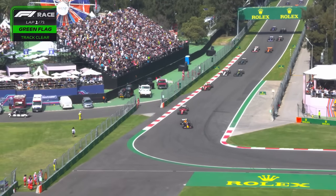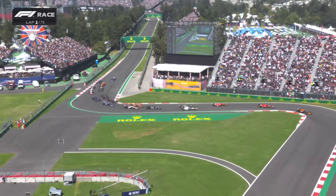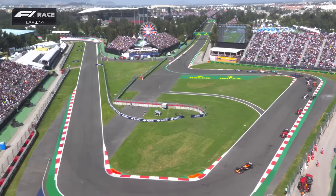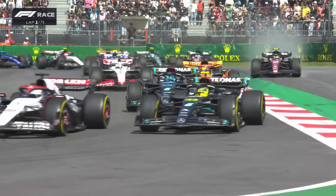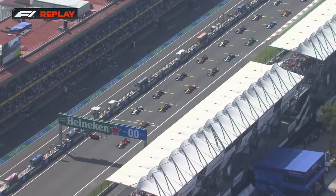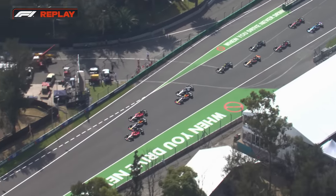Dramatic opening corner of the lap as Daniel Ricciardo goes wheel to wheel with Lewis Hamilton. Ricciardo will stay ahead of the seven-time world champion into turn five, but Hamilton getting on the power, trying to keep all four wheels on the road. He finds himself upper place to fifth position. Great launch from both the Red Bull cars — no draft needed, no slipstream needed for Max Verstappen.